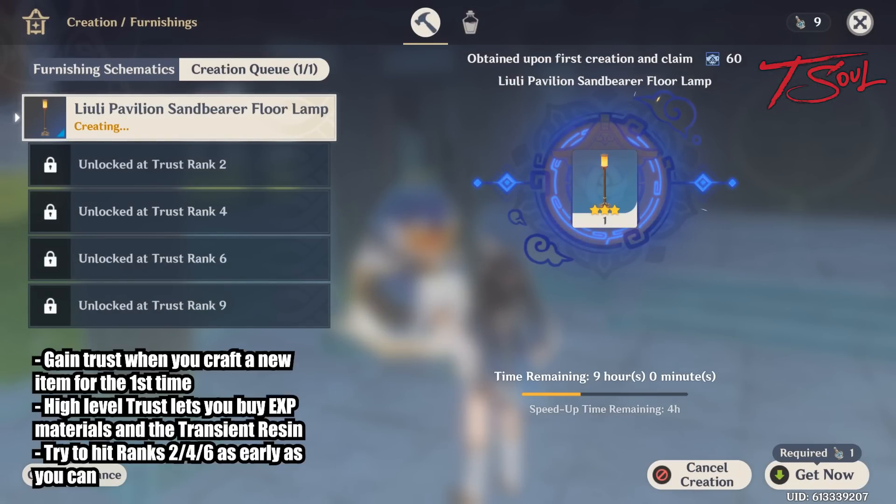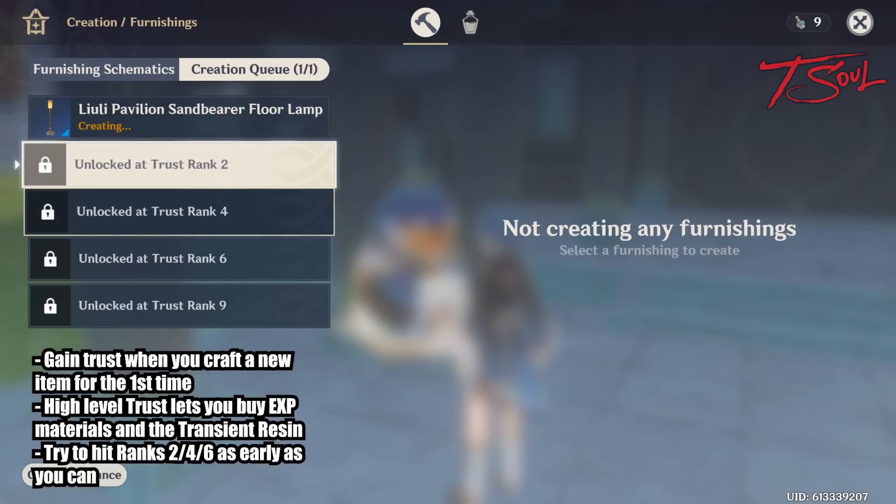And how do you increase trust? You make more furnishings. The first time you craft a new item, you get more trust depending on the rarity.